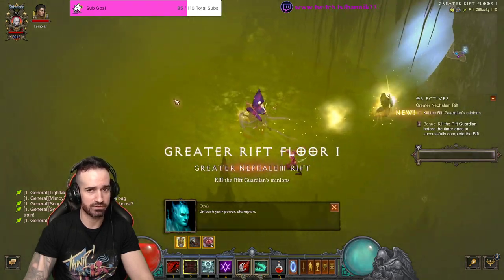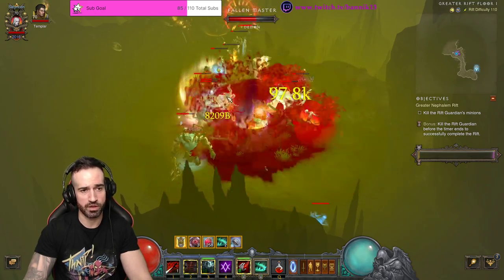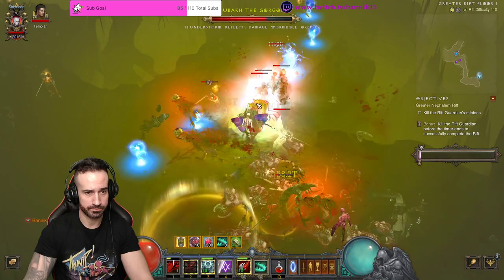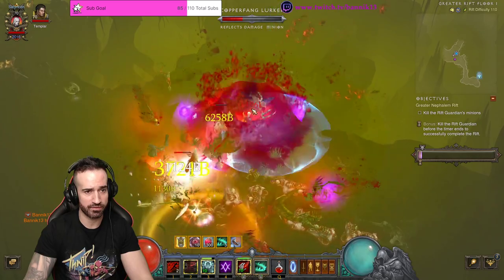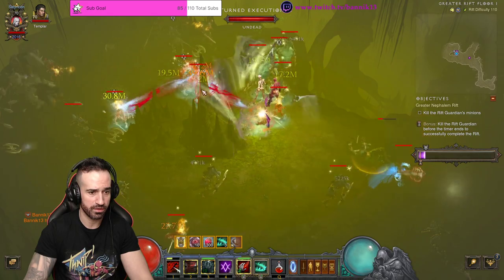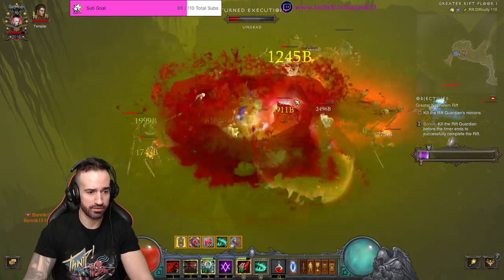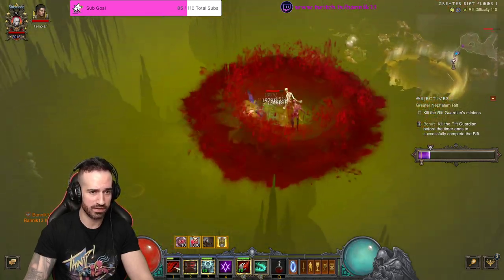Don't forget to activate your Simulacrum straight away. Find an enemy and all you do is Siphon Blood. Don't actually cast your Blood Nova or Death Nova with Blood Nova manually, because if you cast it it's going to use your health — Blood Nova uses your health. If you do that you're going to run out of health, as you can see. So don't do it — I just did that as an example. It's only a 110 so we're not going to be struggling.